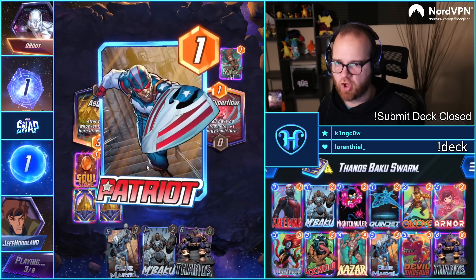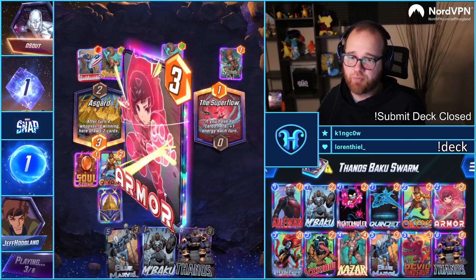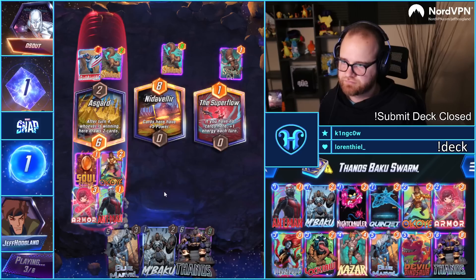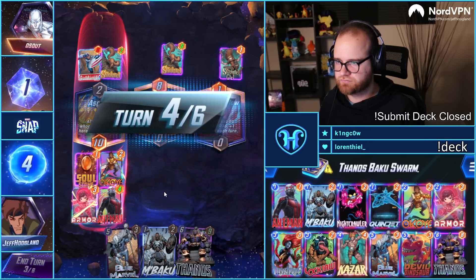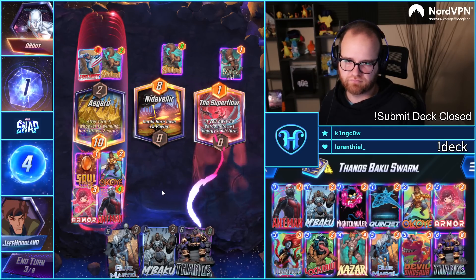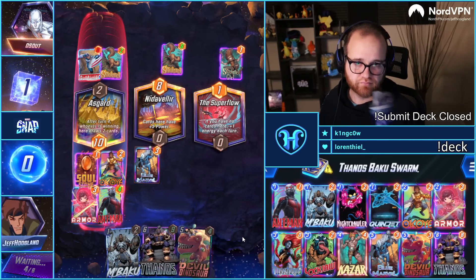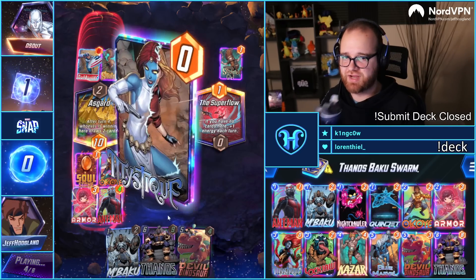Dino here, and then Blue Marble next turn, I think. They're Patriot — they're not a Kill Locker deck. Got it. I should have snapped them.